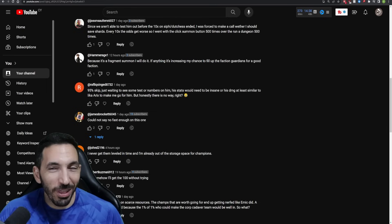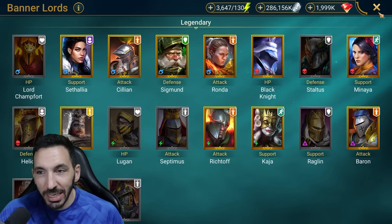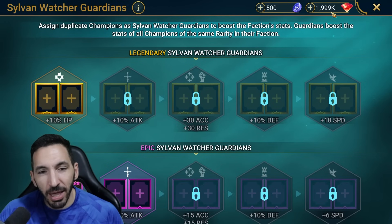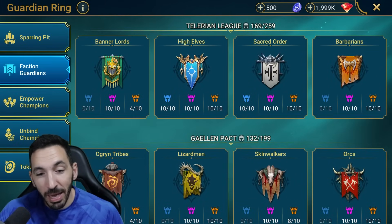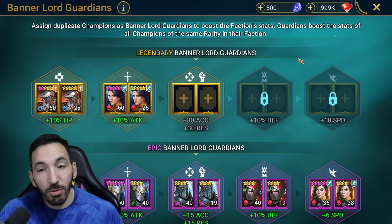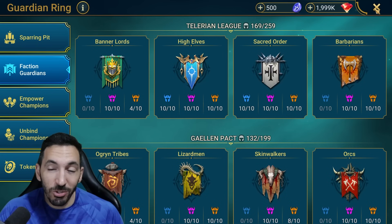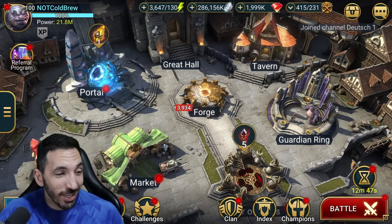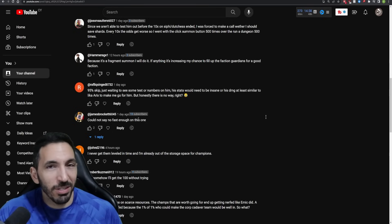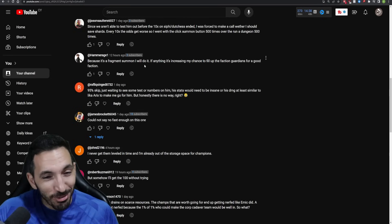'Because it's a fragment summon, I'll do it - it increases my chance to fill up Faction Guardians for a good faction.' That's the reason this comment changed my mind. My Banner Lords are sitting at 4 out of 10, one of my worst factions. If I had champions like Tyras and Mariska they'd benefit from the added bonuses - 10% defense and 10% speed - so having dupes in Banner Lords would be nice. That's probably why I'll go for it.